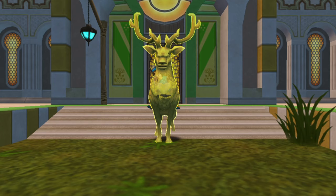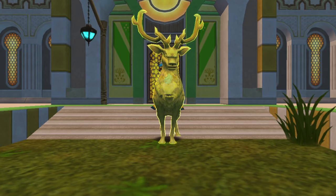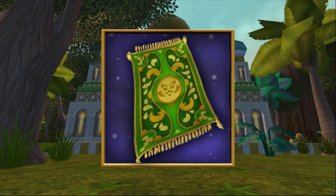Next up are the mounts that you can buy for gold from other vendors as long as you have the badges required. Most of them are from Mirage vendors, but there is one in Old Town as well.